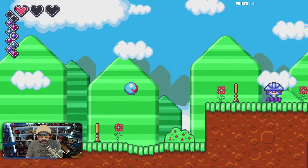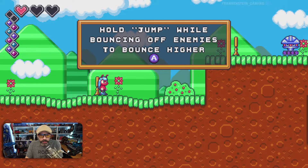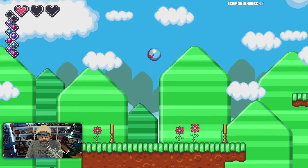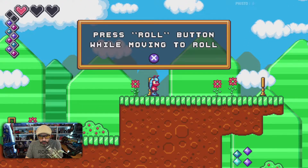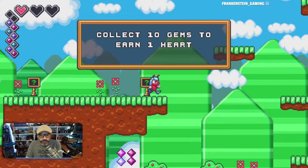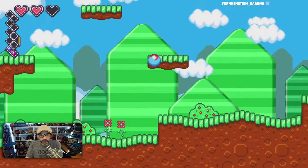I am playing with the SN30 Pro Plus, just in case anybody's wondering. Hold jump while bouncing off enemies to bounce higher. Alright, here he comes. Nice. Press the roll button while moving to roll. Collect 10 gems to earn one heart. Alright, I got a heart.